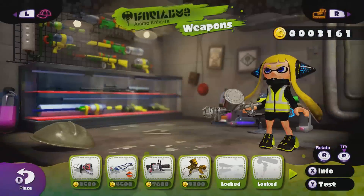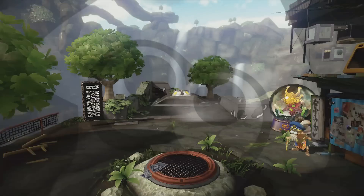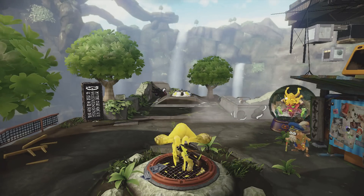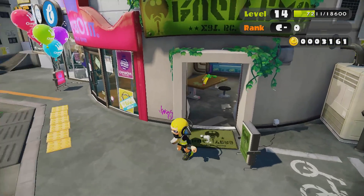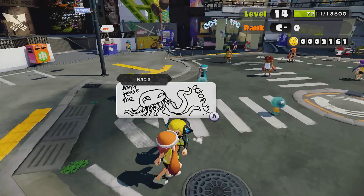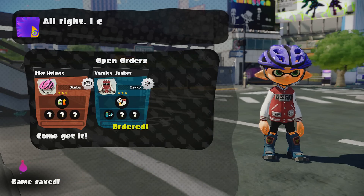First things first, the interface. Everything is accessible with literally one button on the gamepad, which is awesome. You can jump from the shops to multiplayer to Octo Valley in a matter of seconds. For those who like to explore and look around, you can also walk around the plaza and get to wherever you want to go that way. It's also the only way to talk to people and order their gear, which brings us to the next topic: customization.